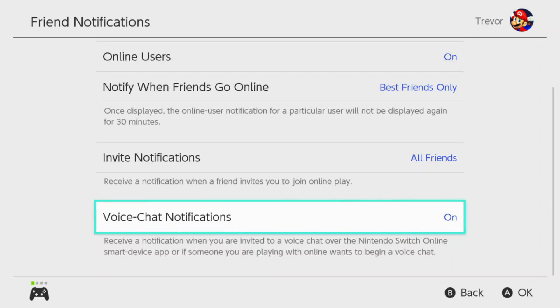The last one is voice chat notifications. This basically means you'll receive a notification that your friend has started a voice chat in the Nintendo Switch Online app that you can have on your smartphone. You'll see that pop up on your Switch so you know to go to your phone and load that up if you want to. You can have that on or off.